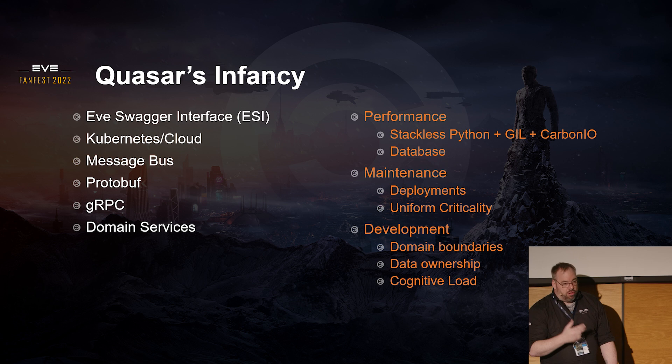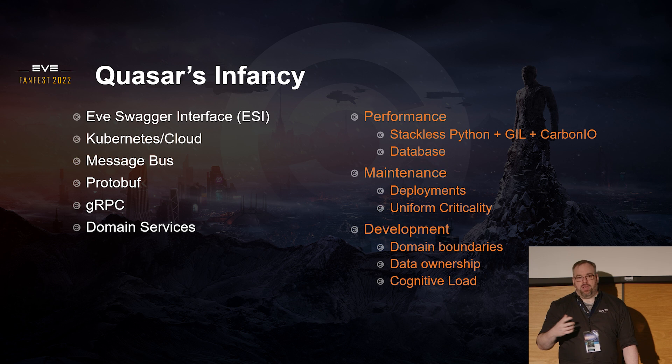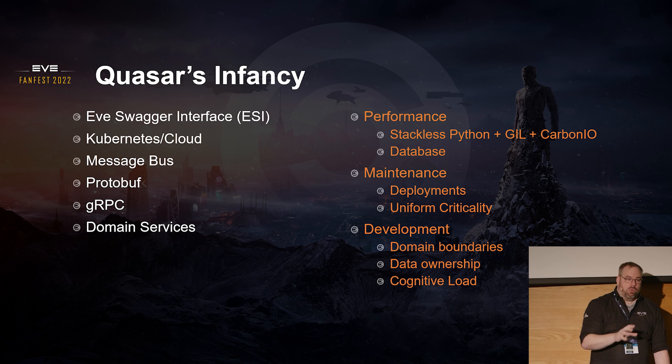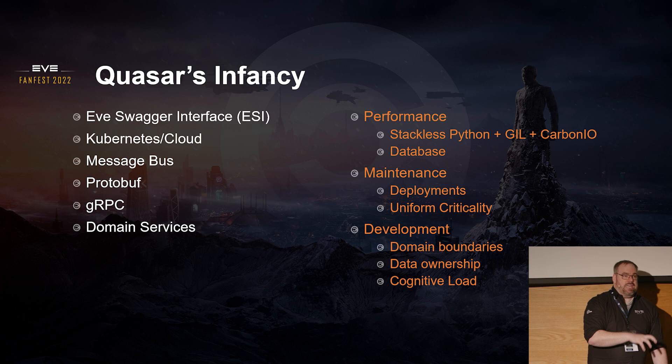Going back to EVE's original design — if you take the core monolith of EVE and try to dissect what's going on there, there are roughly a little over 300 services internally just to the Python codebase that's talking to itself. That's roughly 6,000 endpoints compared to the 190 that we have for ESI — just to power everything you see in the actual EVE client. That's hard to keep track of when you don't have anything dictating what the domain boundaries are or what the data ownership is. That was the big reason we chose things like SwaggerSpec, which became OpenAPI — we wanted people to have the conversation about what they actually own, what they're building against, and what contract they'll maintain for everyone else.